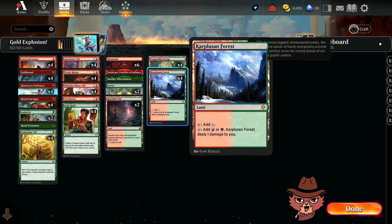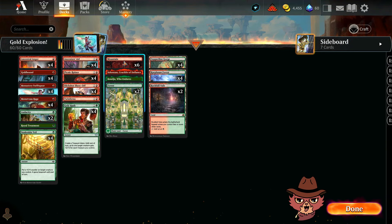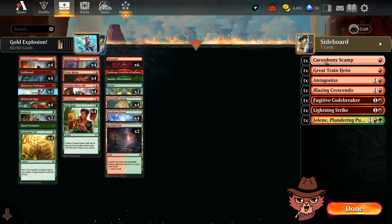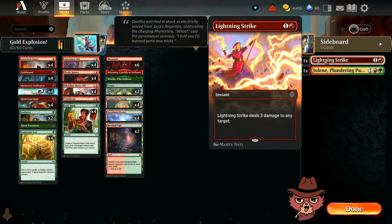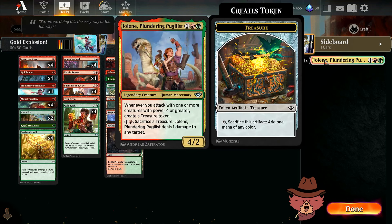Early lands include some Pain Lands, Rockfall Vale, Who Endures, and a Crucible of Defiance — leaning red since that's what the deck leans toward. Honorable mentions that almost made the cut: Cacophony Scamp, Great Train Heist, Antagonize, Blazing Crescendo, Fugitive Code Breaker, Lightning Strike, Play with Fire, and Jolene. We have 20 total lands, which should be enough for this build.